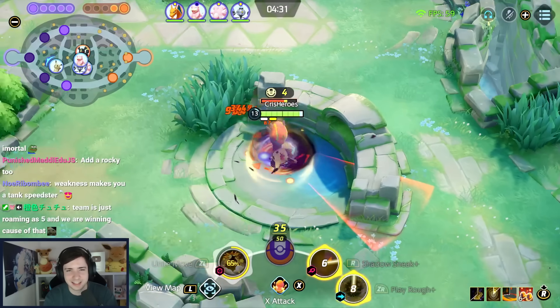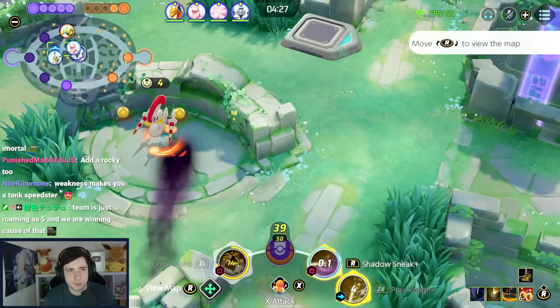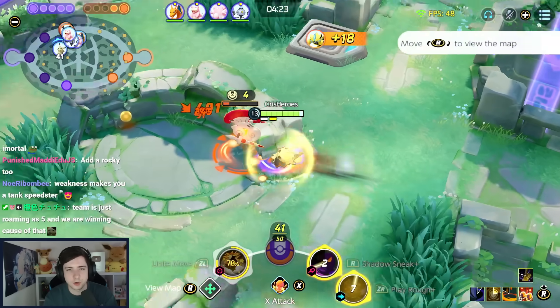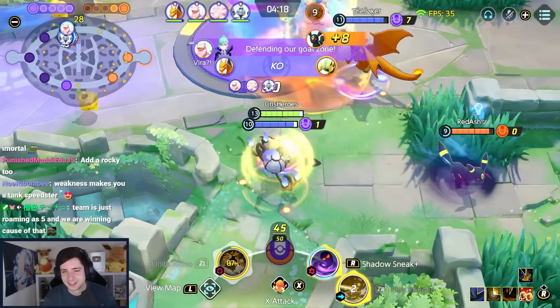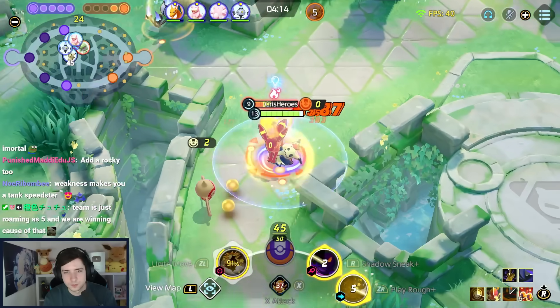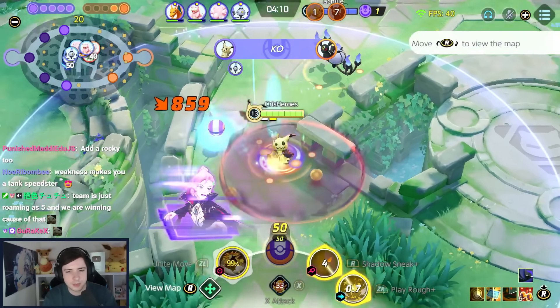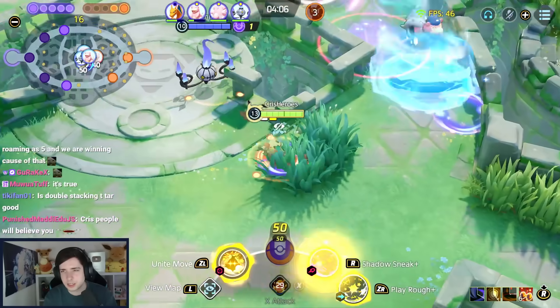Weakness Policy makes me a tank-speedster? Yeah, true. Weakness Policy is the best tank item in the game. Guys, if you ever feel squishy, put Weakness Policy on your Pokémon — you turn into a defender. It's crazy how many people think that Weakness Policy is a tank item, or that it makes you tanky. Yeah, it's really crazy, actually.